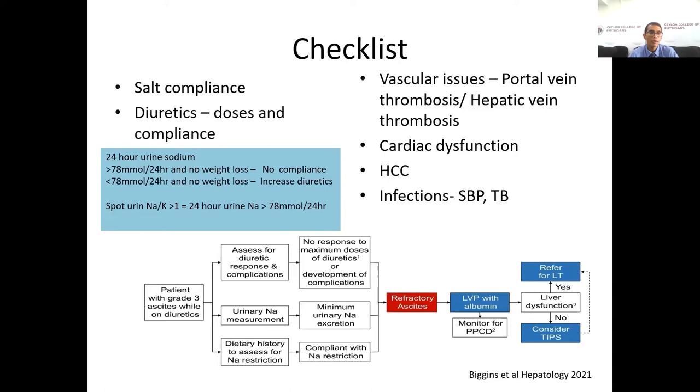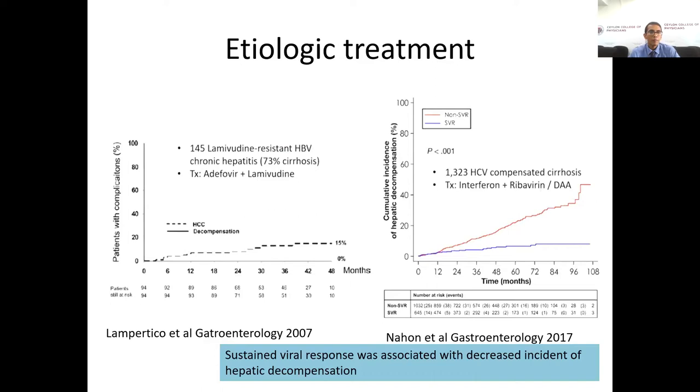Before diagnosing refractory ascites, we also need to exclude vascular causes, cardiac causes, malignancies, and infections, because 20 percent of refractory ascites patients have an alternative cause. Proper etiologic treatment is associated with decreased incidence of hepatic decompensation, so in every cirrhotic patient we must assess the etiology and refer them for appropriate treatment.